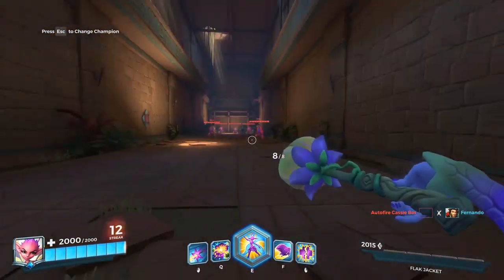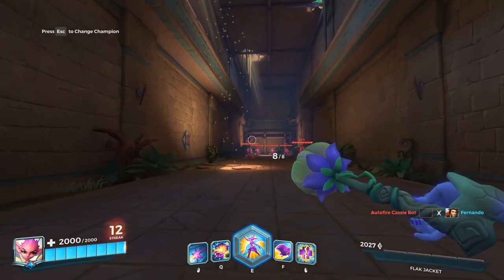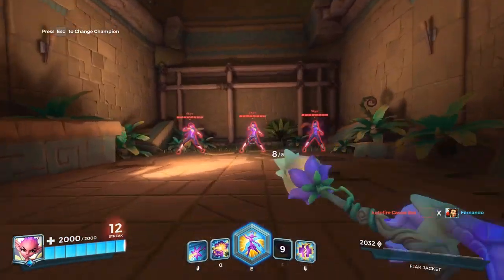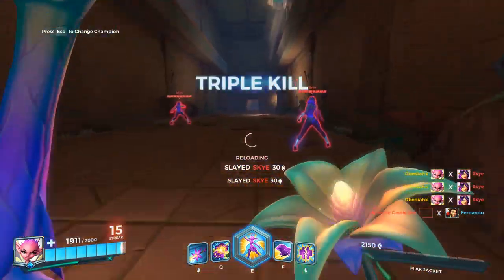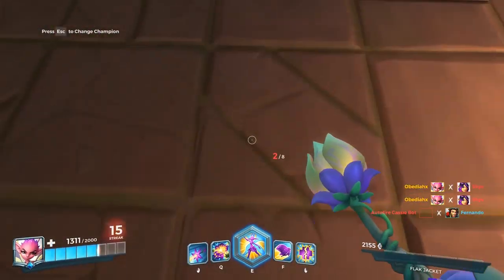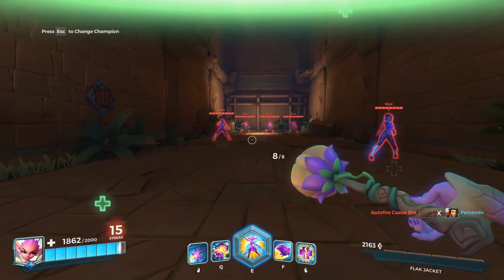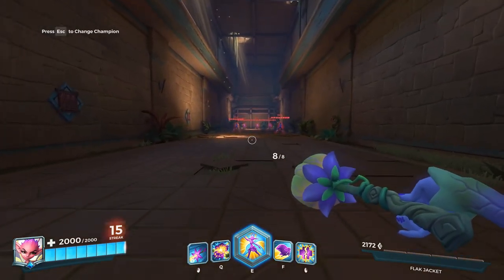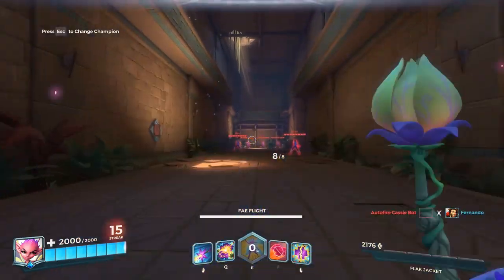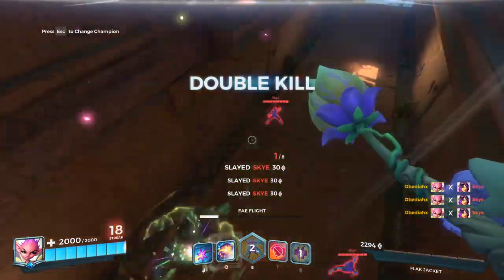The reason we're all really here is the ability called Seedling. It tosses a seed that explodes after a one-second fuse dealing 500 damage, spawning four additional seeds that each explode for 500 damage after one second. It is amazing. We flutter over there, drop it right there - bam - and you can just finish them off. That's nuts. Her ability does hurt her a little bit, by the way.